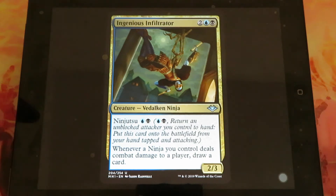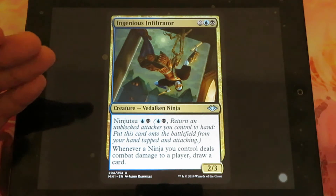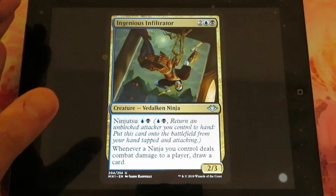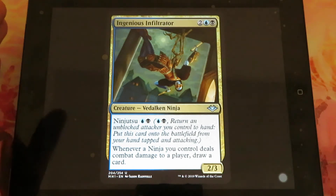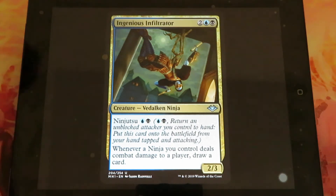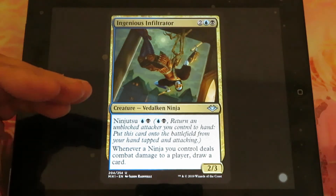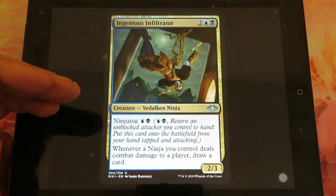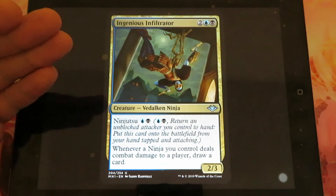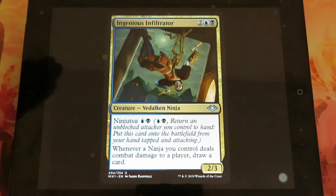Ingenious Infiltrator: two, one blue, one black. It's a 2/3 ninja. It has ninjutsu for one blue and one black. Ninjutsu is a mechanic from the Kamigawa block. If you have an unblocked attacking creature, you can pay the ninjutsu cost — one blue, one black — return that creature to your hand and put Ingenious Infiltrator in instead. Whenever a ninja you control deals combat damage to a player, you draw a card.